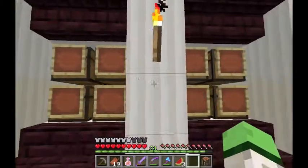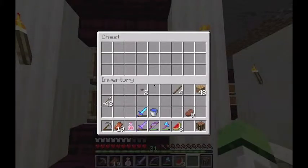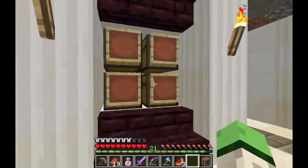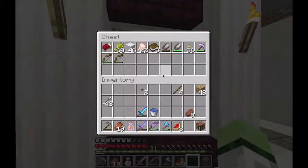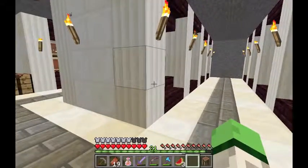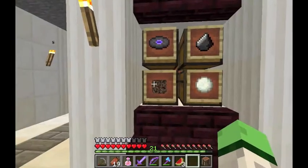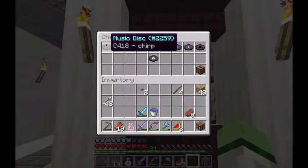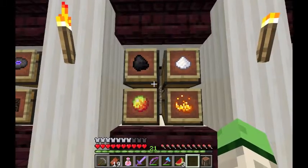These ones aren't filled. This one right here is my adventure chest. So I've put some stuff in there — I've got snow, soul sand, records, and I think I got a red one recently. Flint, coal.